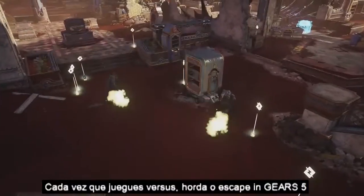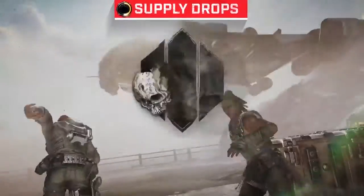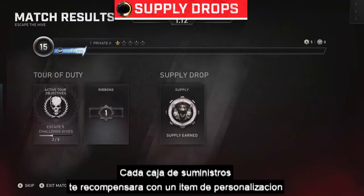Anytime you play Versus, Horde, or Escape in Gears 5, you earn Supply Points. Collect enough points to receive Supply Drops. Each drop awards an exclusive customization item.